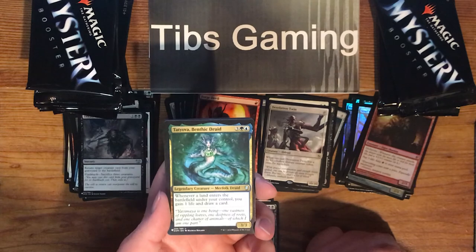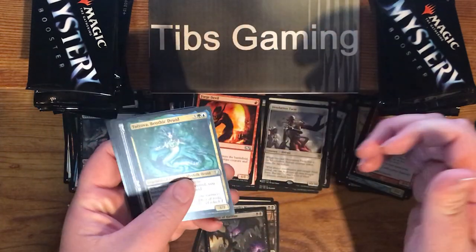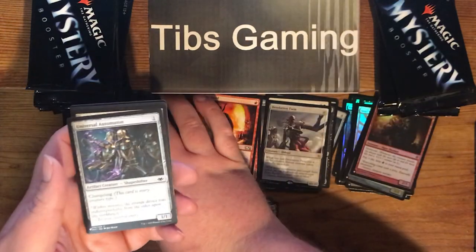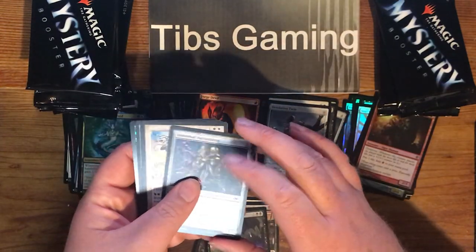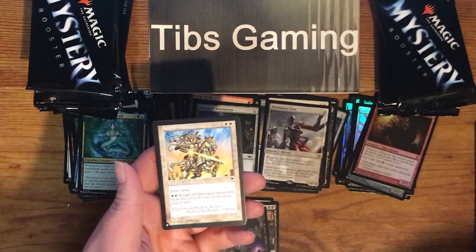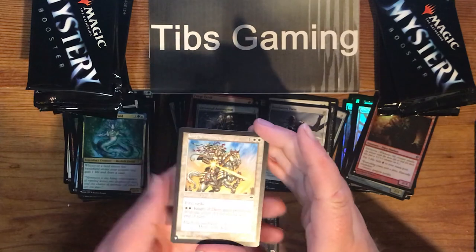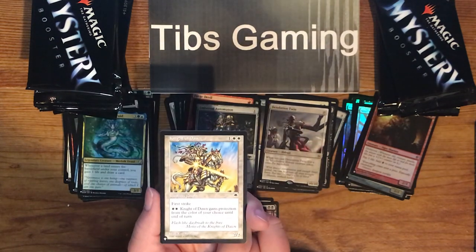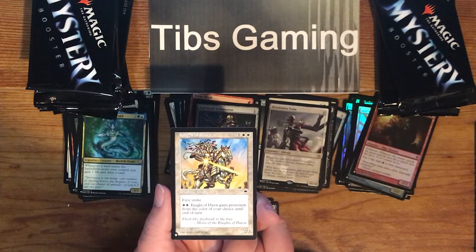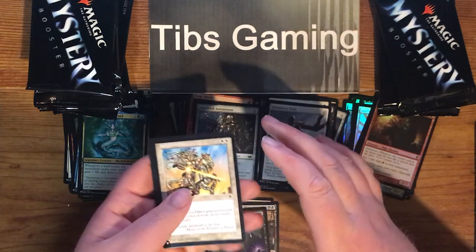Universal Automaton. Knight of Dawn — one generic, two white for a 2-2 first strike. You can pay two white to give it protection from the color of your choice until end of turn. A Crow and Horse — four generic for a 0-4 defender. Under the battlefield, an opponent gains control of it. Again, if you're upkeep, each opponent creates a 1-1 white soldier creature token. So give them a 0-4, but you get a 1-1 each upkeep in exchange.